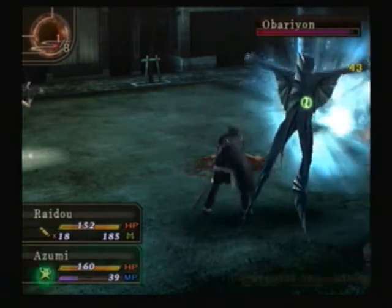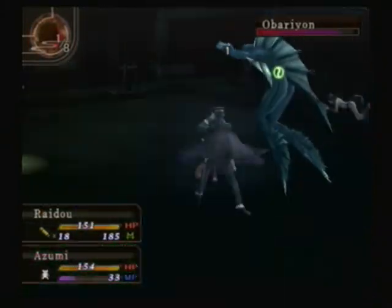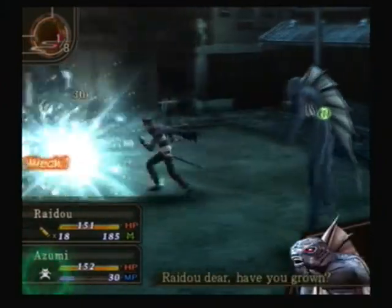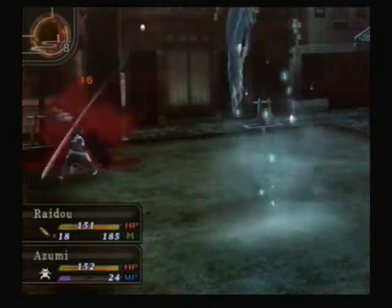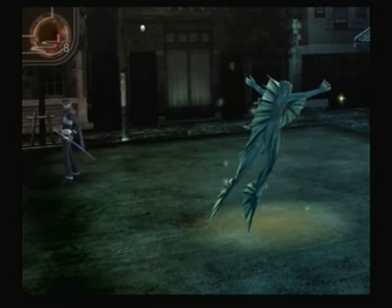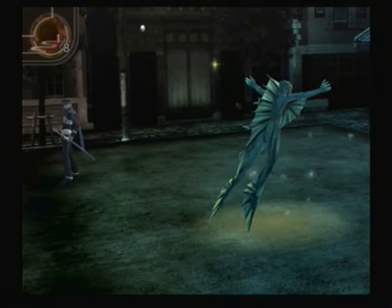All right, Azumi. Go nuts. Come on, I don't want to block — I want to shoot. Since we have to take the long way around and with random encounters and no real way to actually decrease them that I know of at the moment, this will take a while.